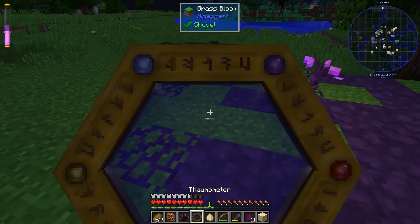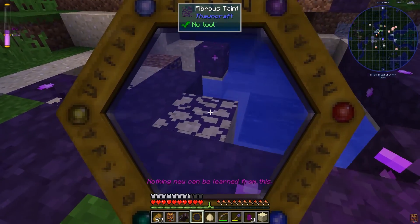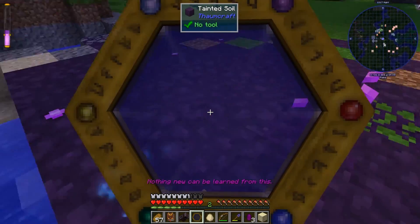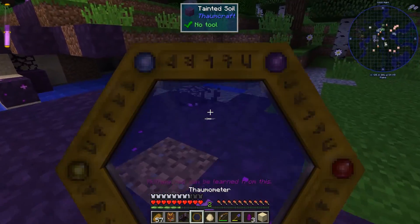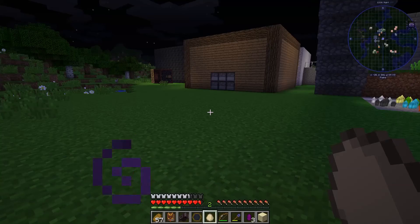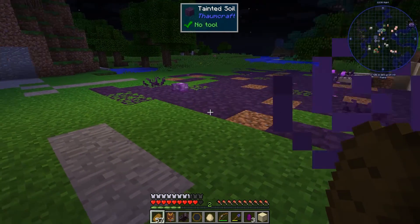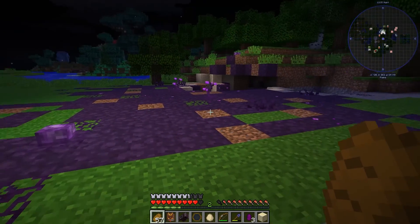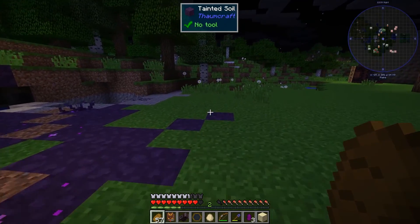We might want to go ahead and scan these things. Without the Flux seed, it looks like it is cleaning itself up. But I still got poisoned. We'll come back a little bit later and see if the taint is still around, if it spreads, or if it goes away when the taint seed goes away — because it looks like it actually is.